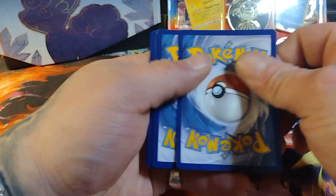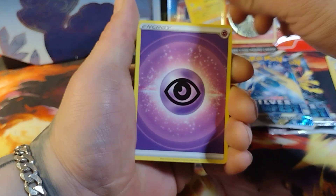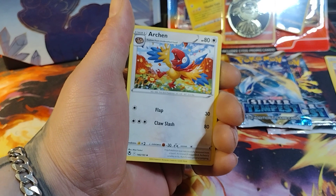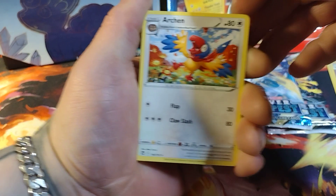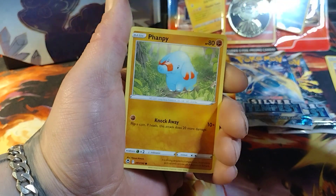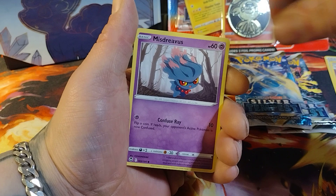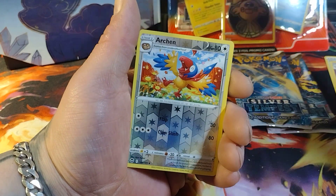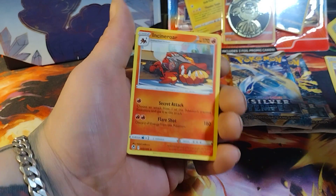Next pack. We got a Psychic energy, Lance, Arcanine — nice — Clang Clang, Fanfie, Indeedee, Maractus, Misdreavus, Swablu, Arcanine — nice — and Incineroar. That's alright. Still got two more packs and we got great cards so far.